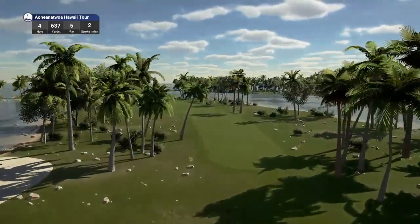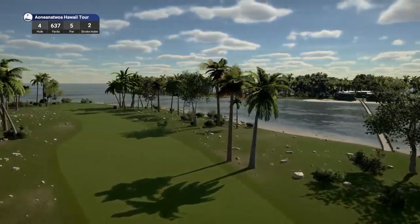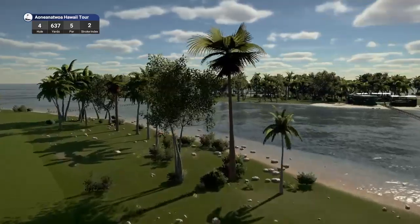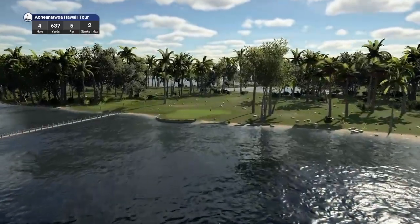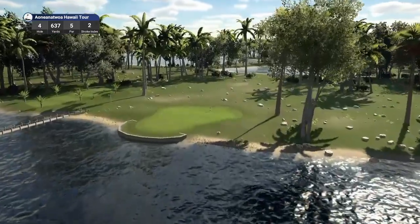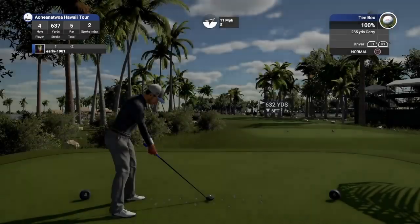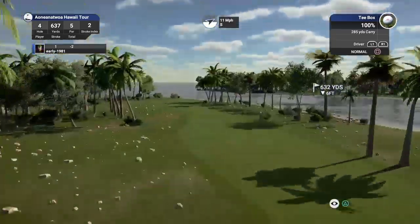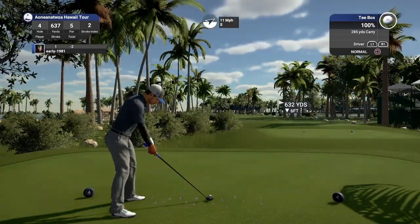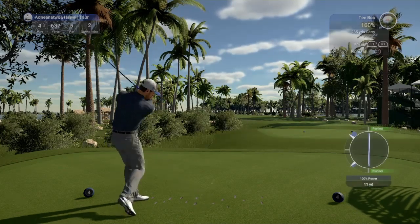Hole number four, first of the par fives, playing 637 yards, stroke index two. Are we going over the water here? Look — there's another bridge. The bridgework is fantastic. We are going over the water. I certainly cannot see us reaching this in two. Beautiful retaining wall at the front of the green — it's another sloped green. We've got an 11 mile per hour diagonal wind, so don't want to put a fast on this one because we're applying draw.